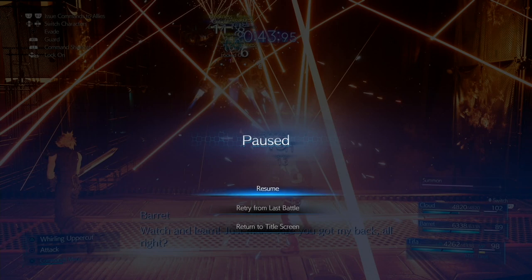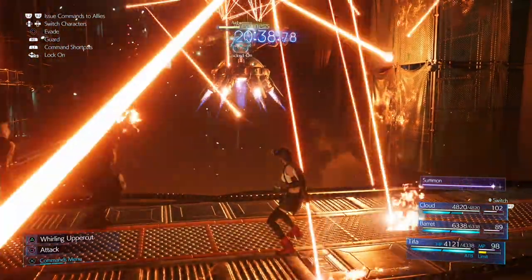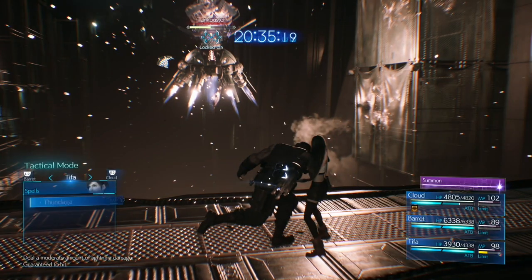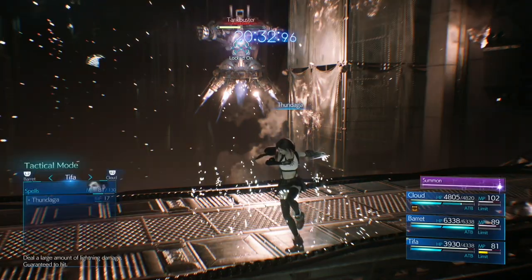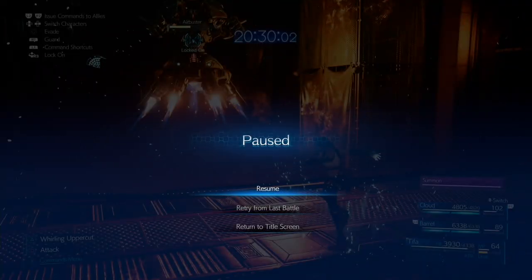Block the first attack and then the second attack to build ATB. He does two attacks and then the third will be Tank Buster — it's very important to keep an eye out for that. As soon as he starts Tank Buster, quickly cast two Thundergas as Tifa. That will knock him out of Tank Buster and also stop the finger beams just after.